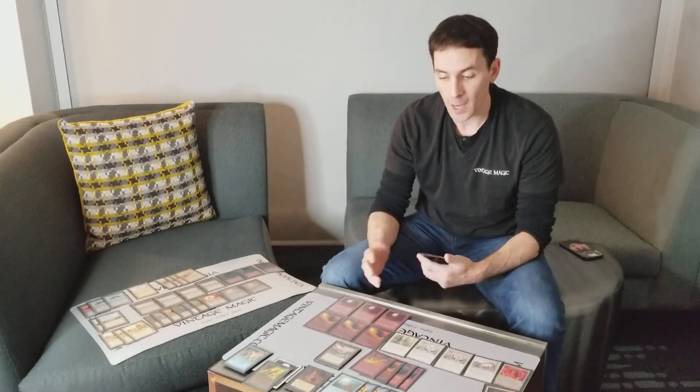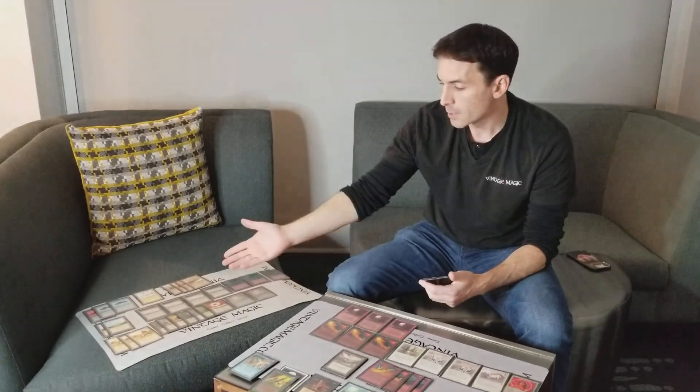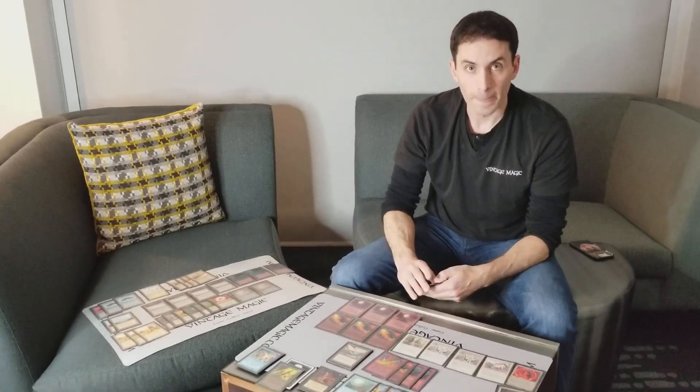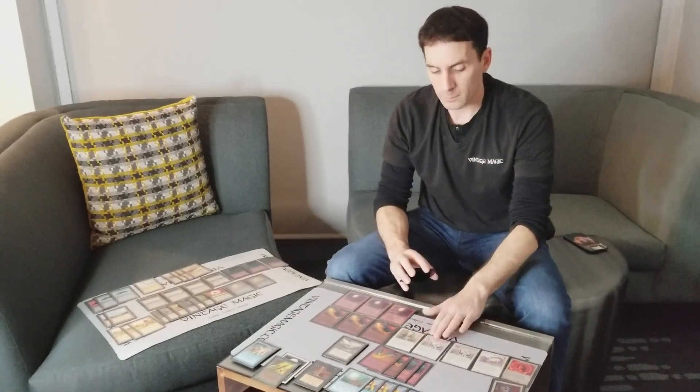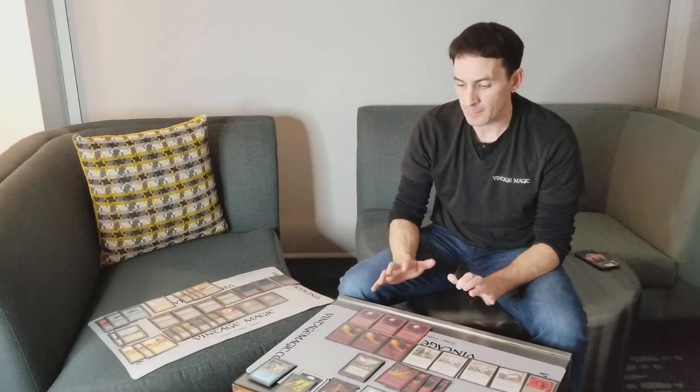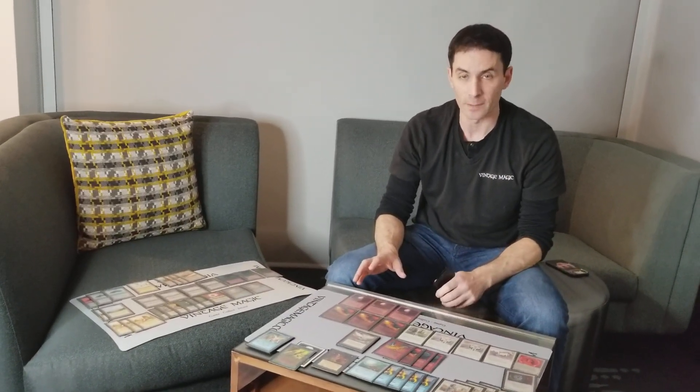The idea being that if I have Blood Moon in play and that's my game plan, I'm not going to be able to cast Regrowth and Demonic Tutor with any degree of reliability because my four Cities of Brass don't work. When you play Blood Moon, you're making a conscious decision: I'm going to muck the game up to the point where neither of us can do anything, but you're a little bit more crippled than me. We're both massively handicapped, but you're way more handicapped than I am, and that's going to be the difference. In that situation, I don't want to be drawing Regrowth and Demonic Tutor when I've got two Blood Moons in play — those are just dead draws until I draw my Emerald.